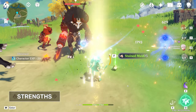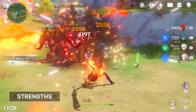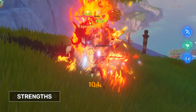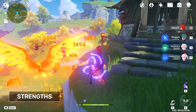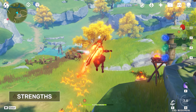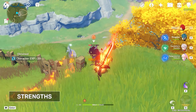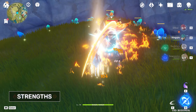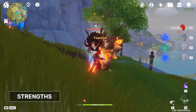Diluc is extremely simple to play, and his gameplay simply revolves around cycling between his normal attacks and his elemental skill and burst whenever they are available. As both a claymore and pyro user, he also has a much easier time against enemies with shields. Diluc's elemental burst is quite strong, not only dealing big AoE damage, but also having a fairly low energy cost. Thanks to his elemental skill being able to be cast multiple times, as well as his burst imbuing his normal attacks with pyro, this means that he has very low downtime on his pyro application, and he also doesn't lose this pyro infusion after swapping to other party members. This makes Diluc one of the best characters in the game for constant big pyro DPS.